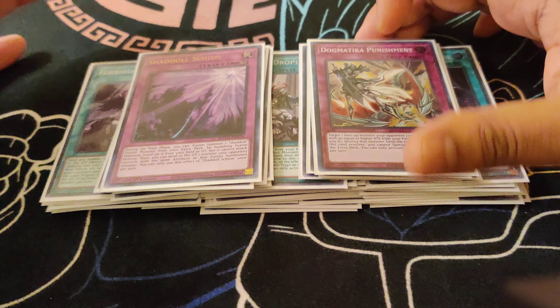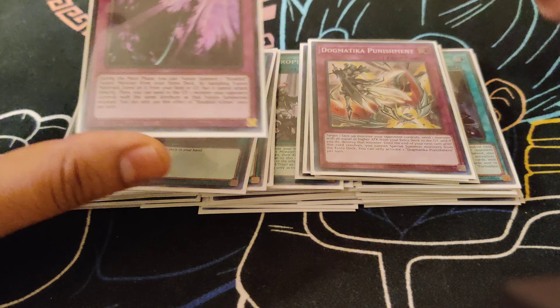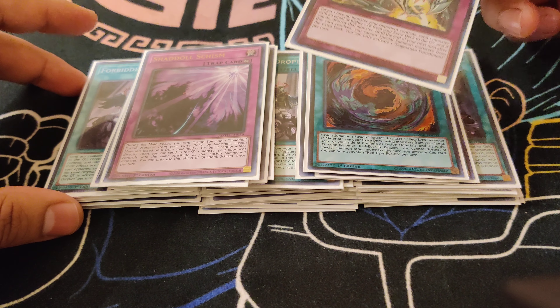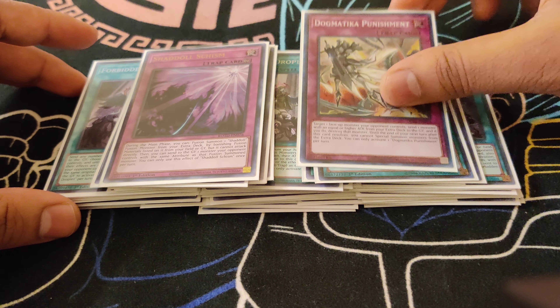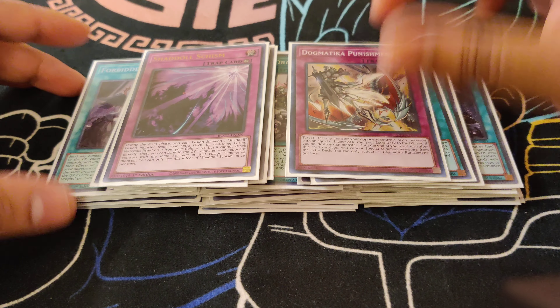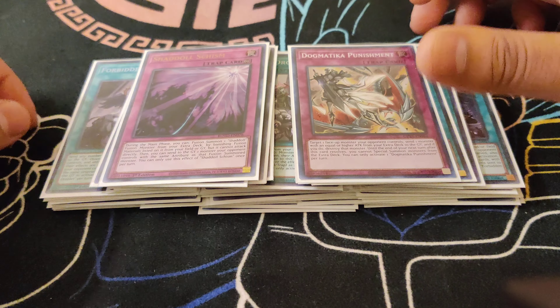Schism's really good — it's what really made this deck so powerful. Being able to summon Winda for free and having an established board is just really hard for opponents to play through, especially in this kind of format. We do play the one Punishment. We don't play multiple copies because we do want to go into our extra deck. This is essentially if you already have a really stacked board and just need to search something else, you can search Punishment and it can be potentially two pops.